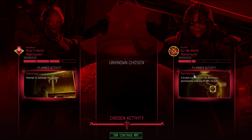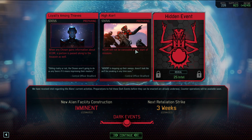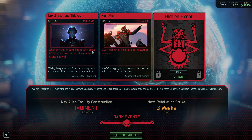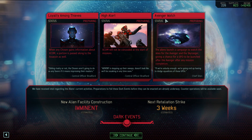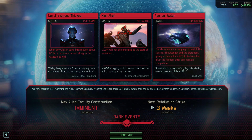You're going to get some business for lowering our income. Options to consider: sabotaging the avenger won't be concealed at the start of missions - we want to get rid of High Alert. When the Chosen gains information about XCOM, a portion is passed along to the Assassin as well - that's not a big deal. We could pay for Avenger Watch.